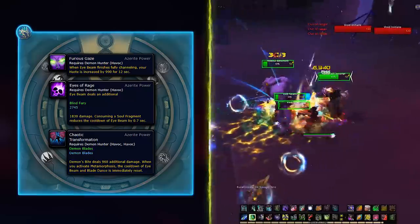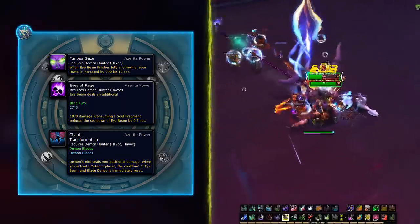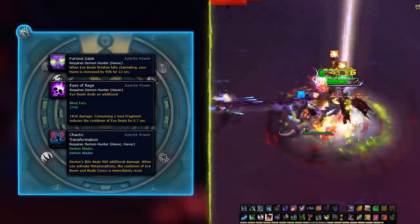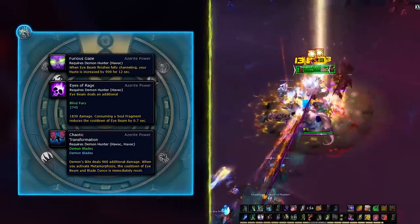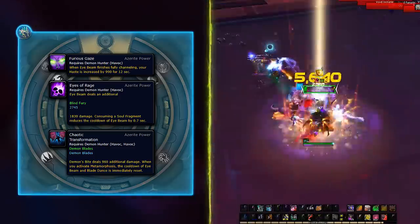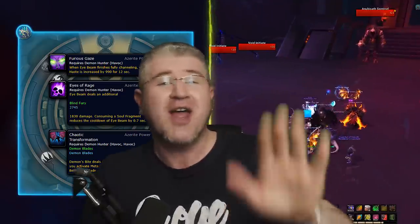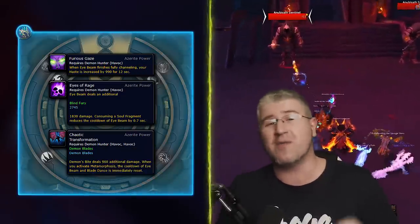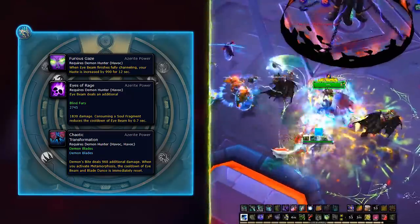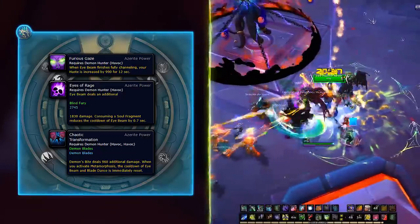Eyes of Rage is also mandatory, as it helps lower the cooldown of Eye Beam by 0.57 seconds for each soul fragment — the purpley balls you collect — complementing the whole Demonic build and adding extra damage to Eye Beam. Another trait you need is Chaotic Transformation, because it will reset the cooldown of your Eye Beam after you land Metamorphosis, granting you two uses of Eye Beam plus Meta, totaling more than 40 seconds of Metamorphosis.